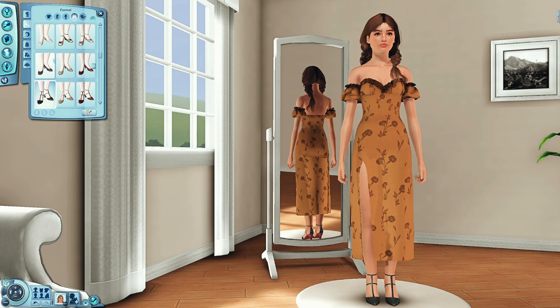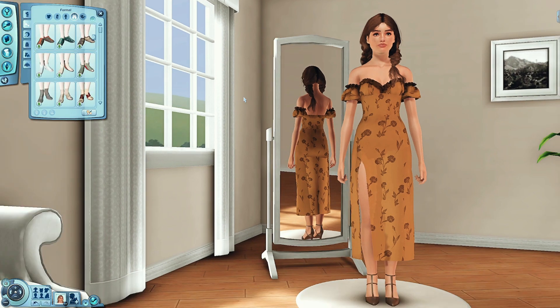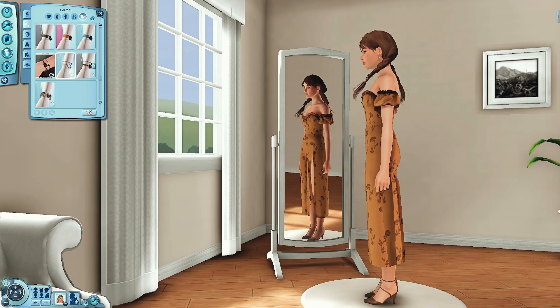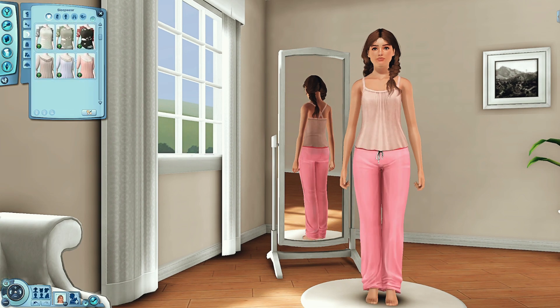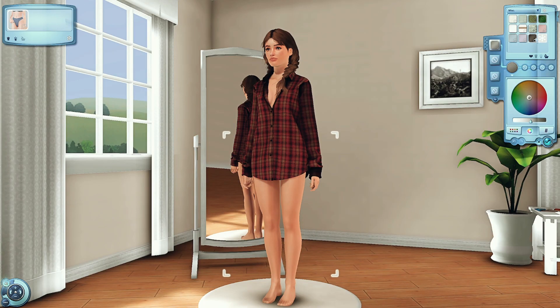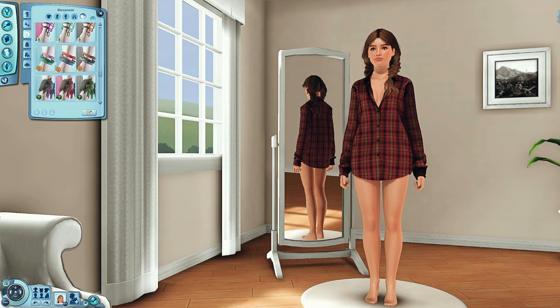I even went through and made my own custom swatch for it, which was a lot of fun. Hayley's our equestrian - her traits are Handy and Family-Oriented because I wanted her to be handy so it's not just Hudson doing all the farm work. She's happy to get her hands dirty and manage things if Hudson has to go away for work. She's also a Green Thumb and the Equestrian. She loves the heat, loves a hot day where she can ride her horse and be out in the sun.